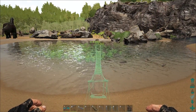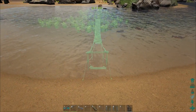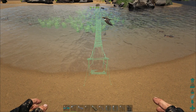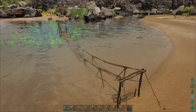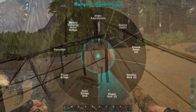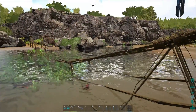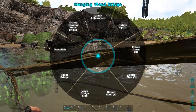Now this one I can put in place anywhere, it doesn't really have to snap to anything. We'll line it up and with a click we'll put it in place right at the very edge of this shallow pool. As you can see, this particular bridge hangs down in the middle, so it's not the best choice to put on flat ground like this.